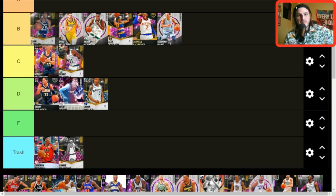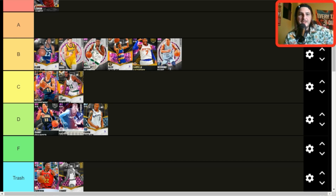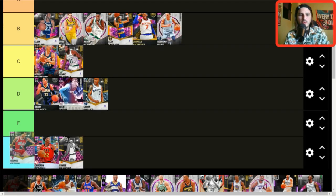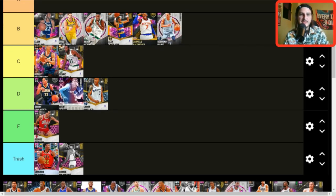Elgin Baylor — B tier as well. If he were on the shooting guard list I think he'd still end up B tier. Nice jump shot, excellent shooter, but just a little too small to get into A tier — once you see who's in A tier you'll understand. George Gervin — the pink diamond — he's outdated. This card was a monster when he came out but not many people locked in for it because the double take set packs had terrible odds.